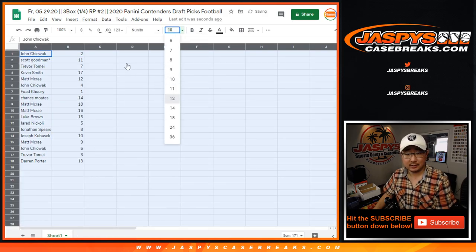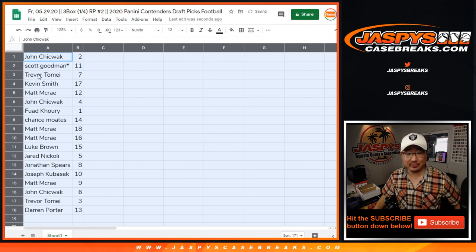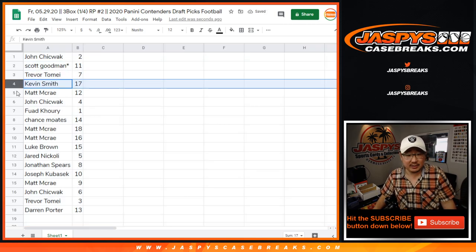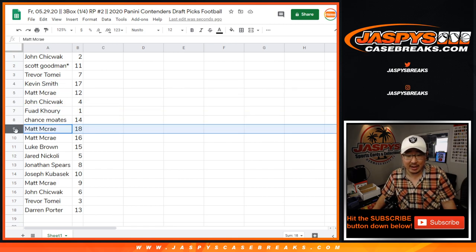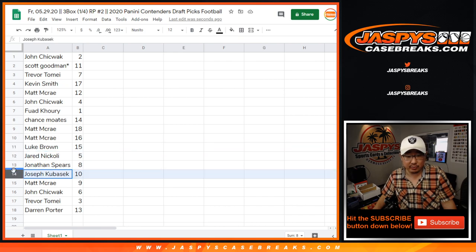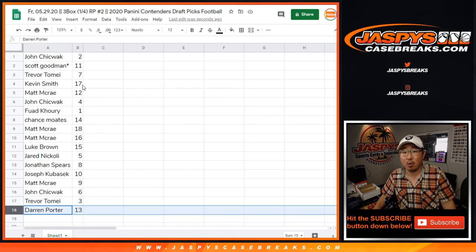No trades in this unless you really want your favorite number or something like that. John with two. Scott with eleven — with your last spot mojo star next to your name. Trevor with seven. Kevin with seventeen. Matt with twelve. John with four. Fouad with one. Chance with fourteen. Matt McRae, eighteen and sixteen. Luke with fifteen. Jared with five. Jonathan with eight. Joe with ten. Matt with nine. John with six. Trevor with three. And the porterhouse steak with thirteen.